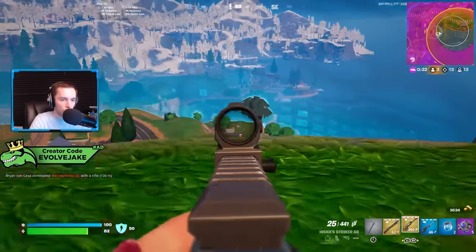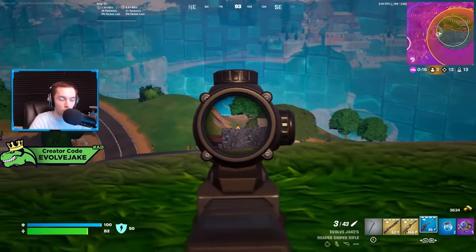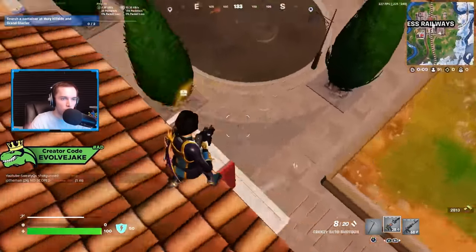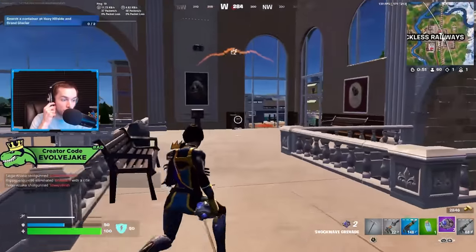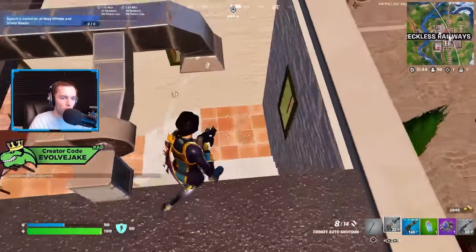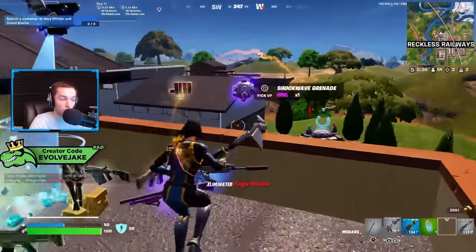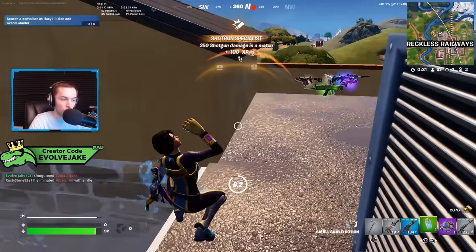For shotguns this season, I'm not really sure which I prefer yet — I think they're both fine. But I think a lot of zero build players are probably going to prefer the auto shotgun just because high fire rate shotguns have always been really good in zero build. The auto shotgun feels fine this season. If I can get the mythic version I'm very happy. Both shotguns are solid. The pump does need a complement weapon more than the drum does, but the Striker AR can fill that void just fine.